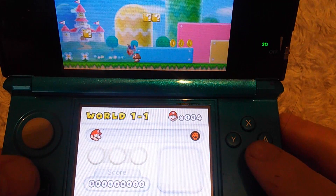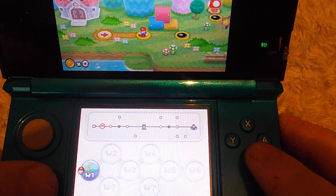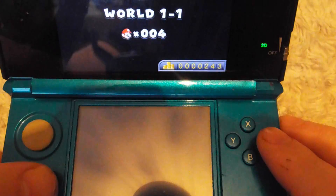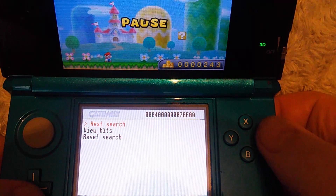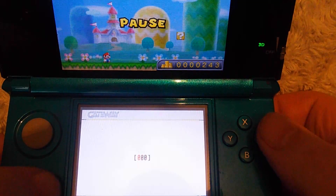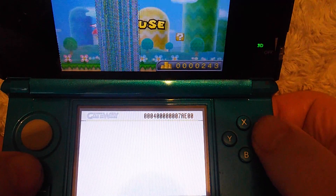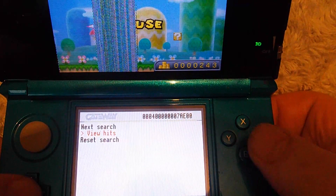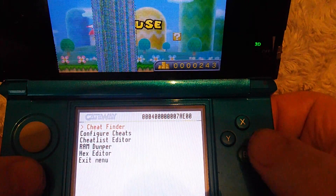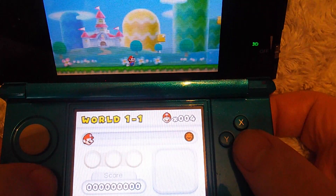Go down to Exit, Continue, and intentionally lose a life. We've got four lives now. Repeat the process - Cheat Finder, Next Search, Exact Value four. You can see we're getting now a few hits - but there's still too many, so we'll go back, Exit menu, and lose a life again.